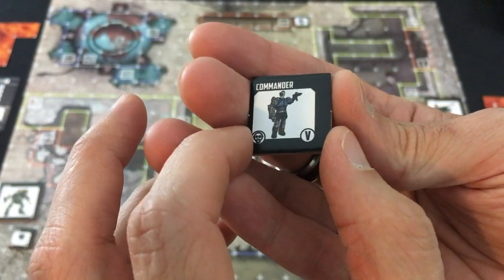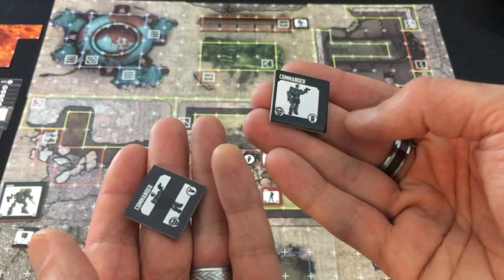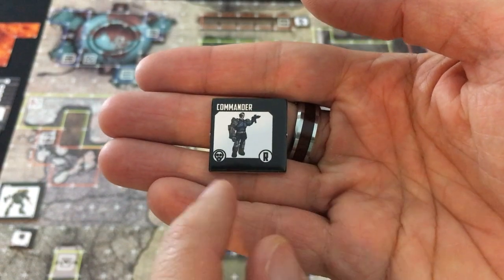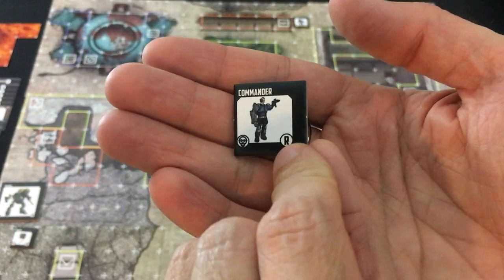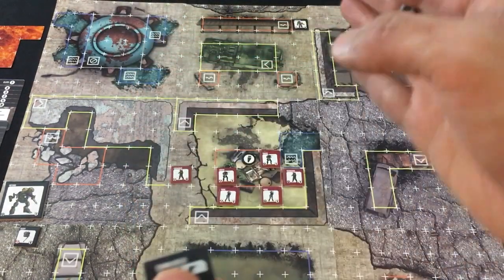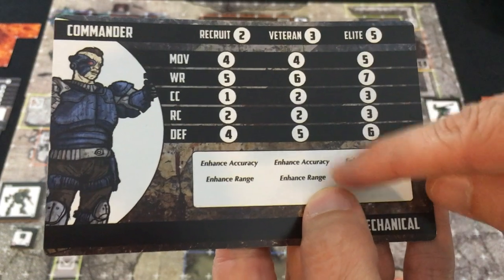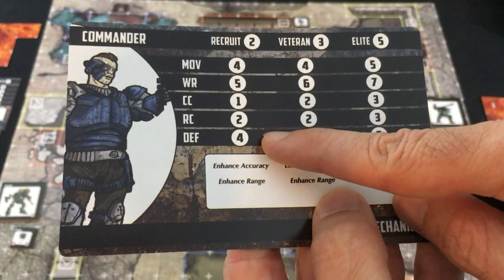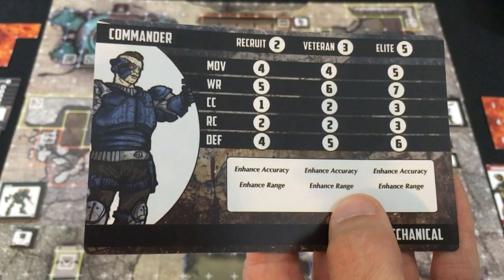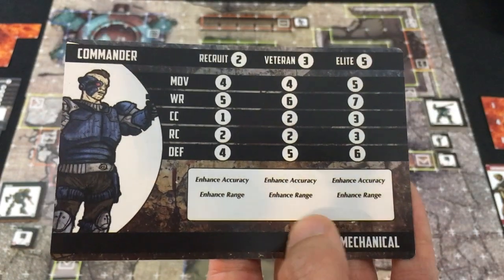When a unit is injured for the first time, they flip to their injured side. If injured again, they lose that token. If they're a veteran or elite unit, they're still alive but now have rookie statistics — you only pay attention to the topmost token. If someone who's currently a rookie gets injured twice, they're completely out of the game and you remove their activation tokens, activating one fewer person each round. Modifiers: shooting through difficult terrain or through other units gives plus one defense each, but it's not cumulative — the most anyone gets is plus two.